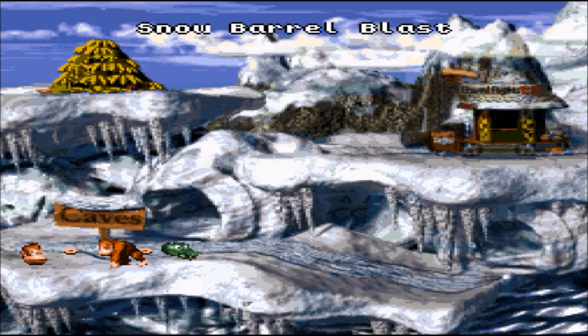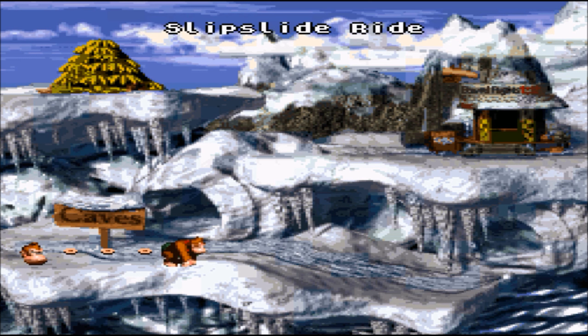There is also a shortcut where you can skip the entire last part of the level. It's directly below the fur barrel at that part. Moving on to 4-2, Slip Slide Ride.